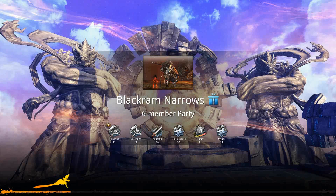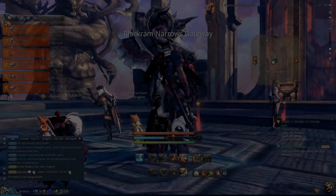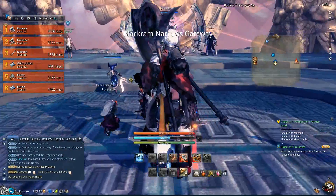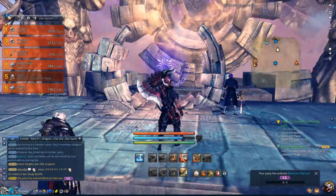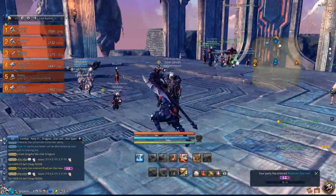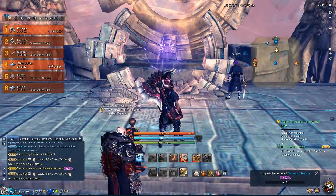We got a level 33 — well, there must be someone twinking, I guess. You are now the party leader. And then every time you come in here, people just rush to this little portal. There's like a little lobby area — this portal's going to take you right to the dungeon.